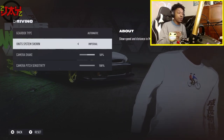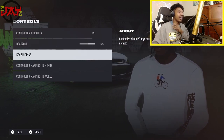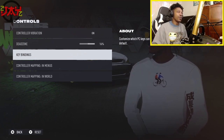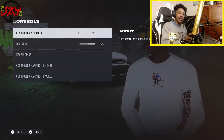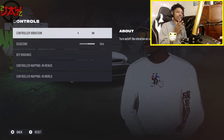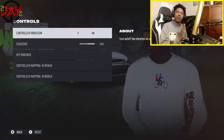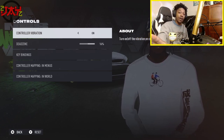Also in the controls, in the key binds, if you want to control the vibration, that will hinder the steering wheel from vibrating — because sometimes it does tend to vibrate on the steering wheel. I've run into that before; it might have been a glitch, but you can disregard that too.